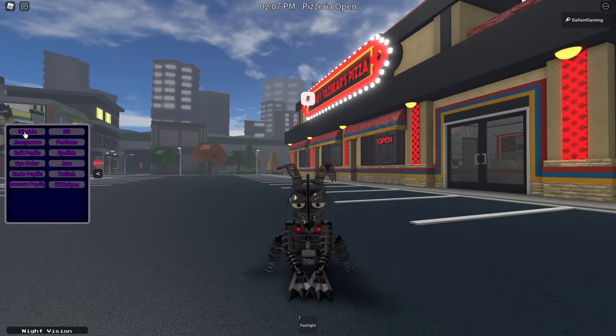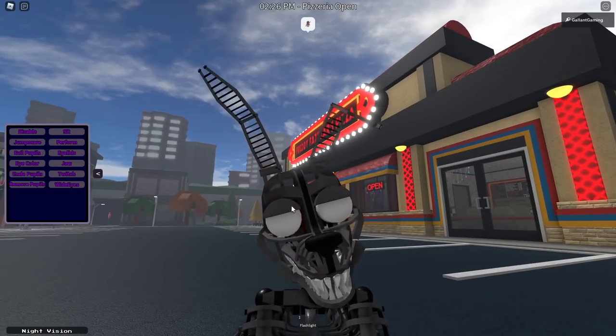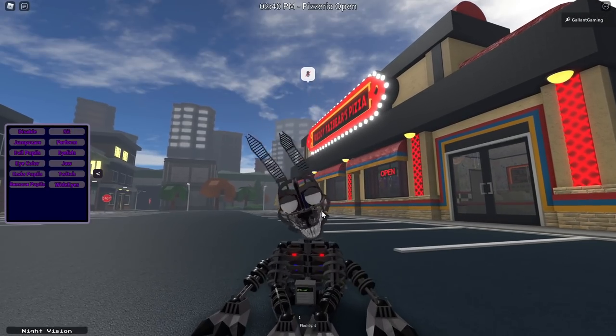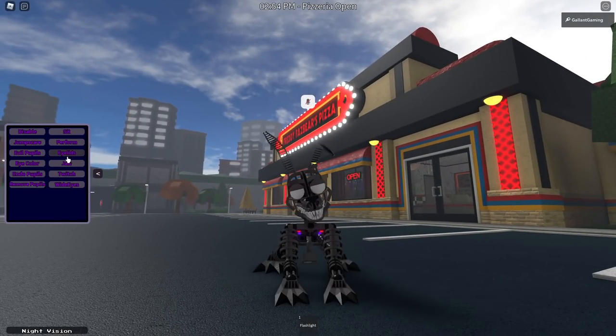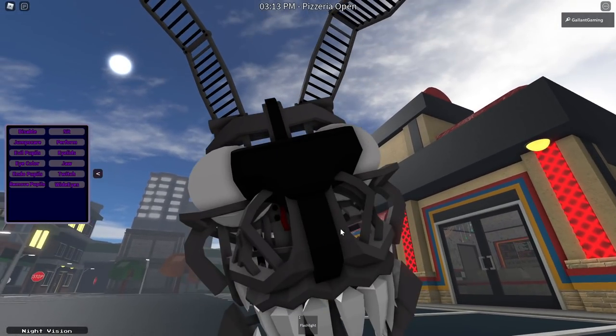We have a Disable, Jump Scare — definitely a Pokemon sound. Evil Pupils again. We have Eye Color, Endo Pupils, and Remove Pupils — oh, that's a lot more creepy this time. We have a Sit — aw, what a gentleman. Perform — he's not even shaking his tail, he's shaking his whole body; I think the dog is a little confused. We have Eyelids, Jaw, Twitch, and Wide Eyes — oh, he's seen some stuff.